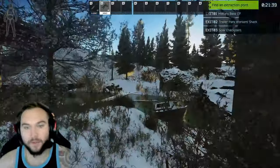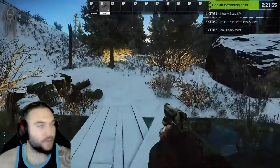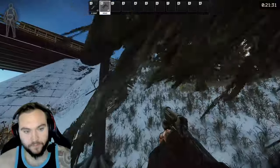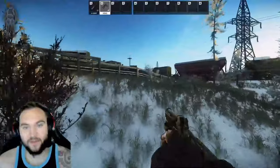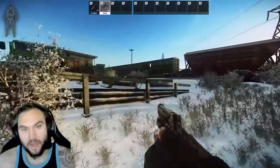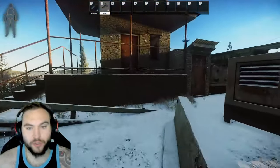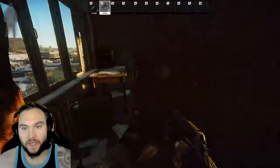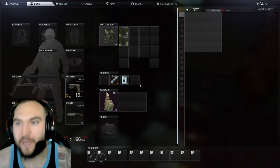So I should have trailer park — just a trailer park worker shack. We run up here. What we want to do on a scav is pretty much just make the most money and have the best loot possible. In here there's one to two military crates. With these military crates, they can spawn RDs — they can spawn everything. Let's see what we get, let's see if we get lucky.